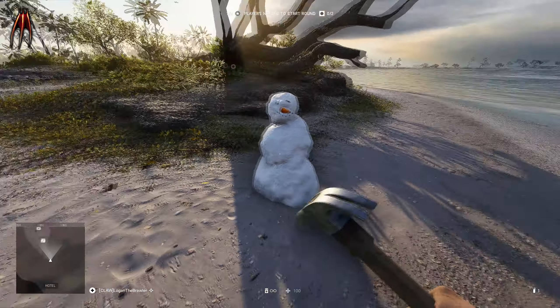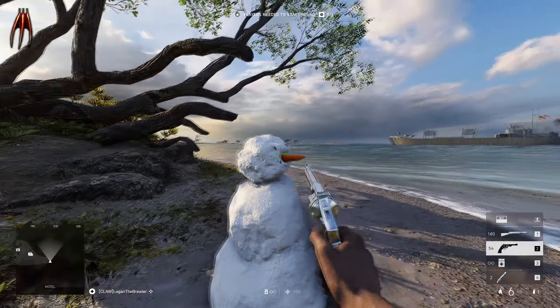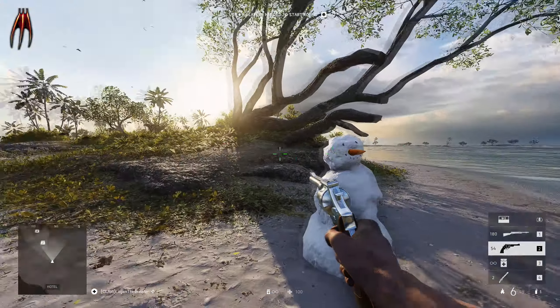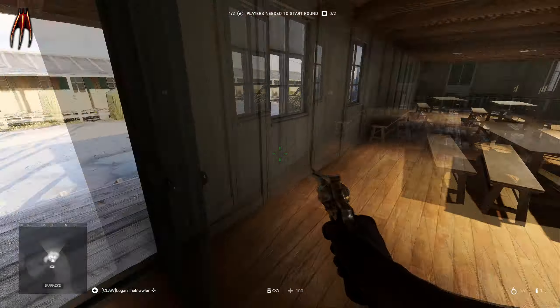Next up is a familiar face — you can build a snowman on Wake Island on the beaches in the sun. I know it sounds crazy, but it's correct. You can build a snowman. They are scattered across the map and you can build them in many locations.